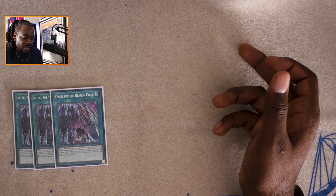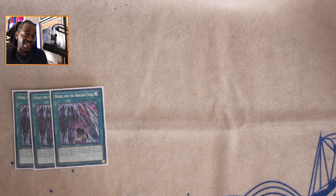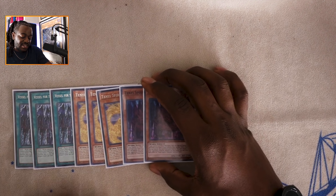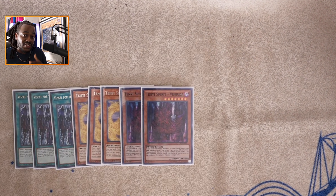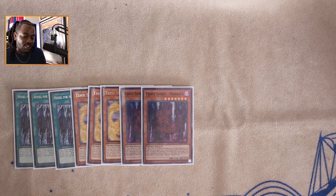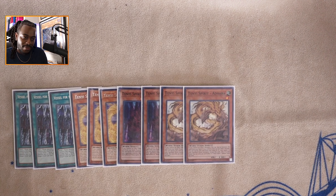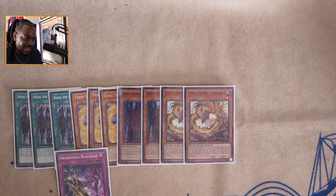Sword Soul Blackout is essentially a modern-day Two-Pronged Attack. The free destruction and banishment are amazing. For the Tenyi engine: three copies of Vessel of the Dragon Cycle, essentially a Reinforcement of the Army for all your Tenyi monsters — Icarus Attack, Two-Pronged Attack, it doesn't matter. Vessel is great because it serves as Reinforcement of the Army when you have a non-effect monster on the field, like your tuner tokens or link monster. There's also a two-card combo to prevent you from being hit by light hand traps — no Nibiru, no Effect Veiler, no Ogre.